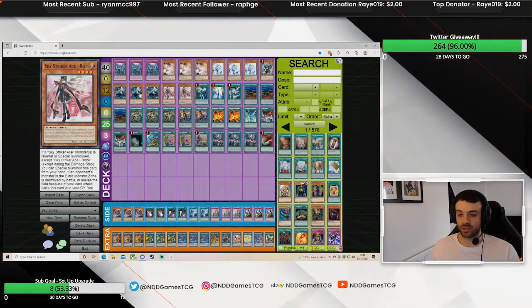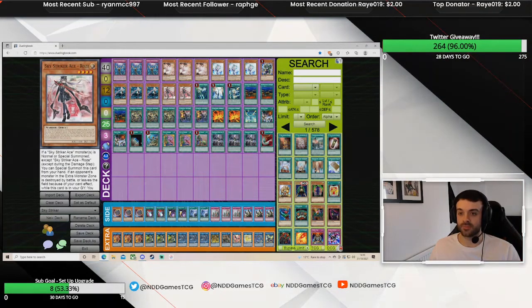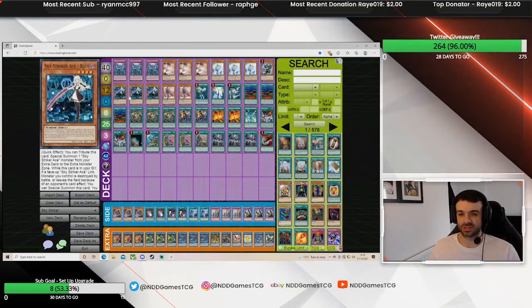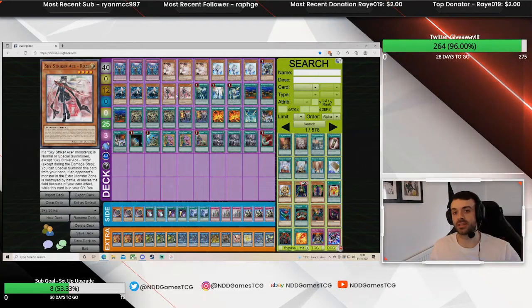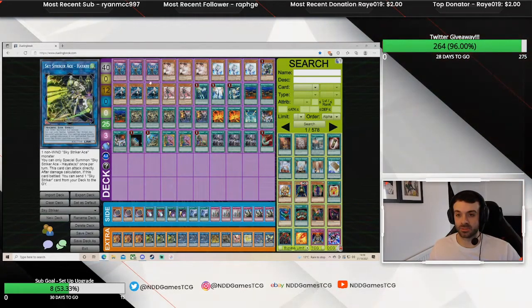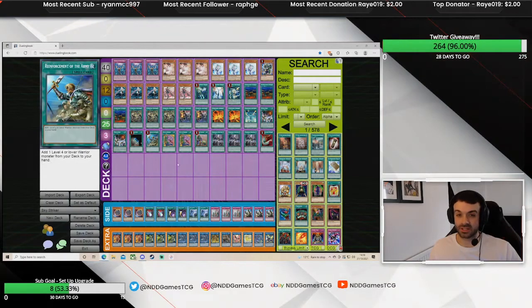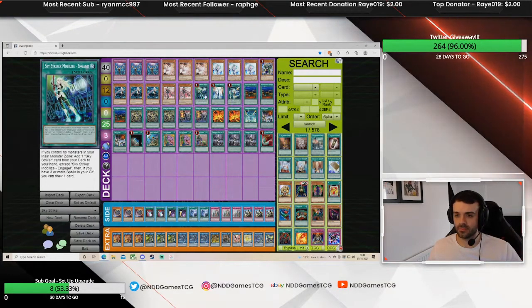The Sky Striker ace monster lineup is pretty standard — we play three Raye and two Rose. Rose is good but it's just a less good Raye; the effects do certainly come up though, especially in a grind game where you put some damage on your opponent, use Afterburner to break the board, get Rose online along with a Raye or even normal summon Raye and get Rose — that can just end the game because it's quite a bit of damage.